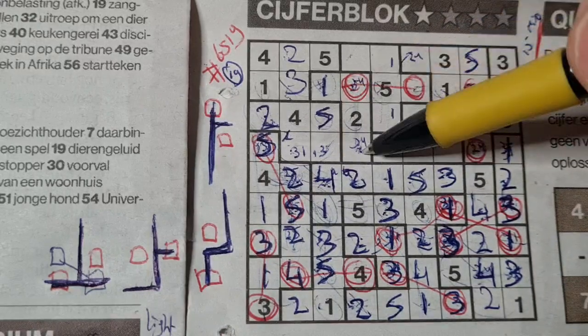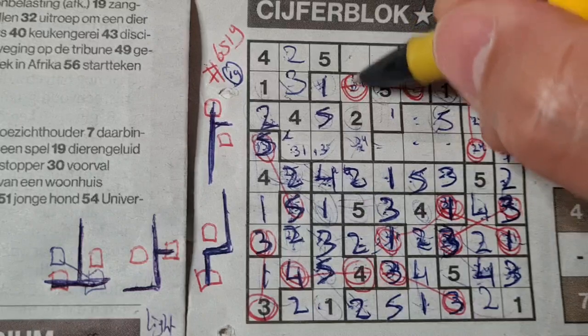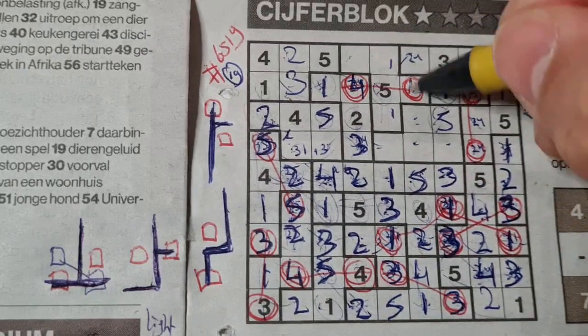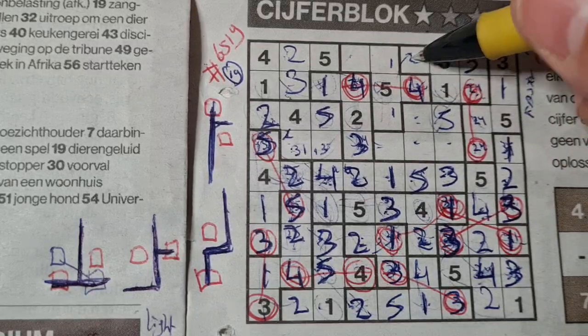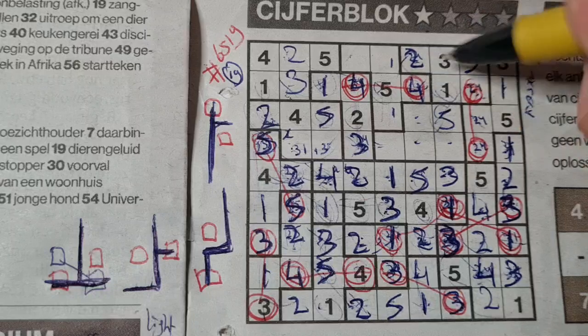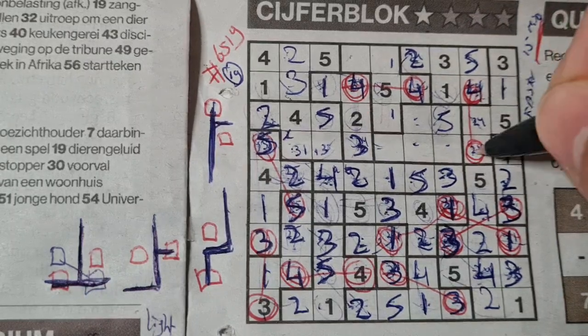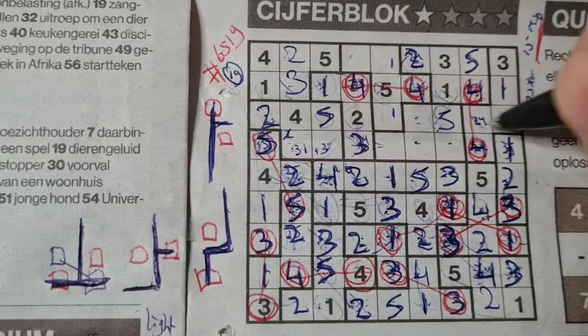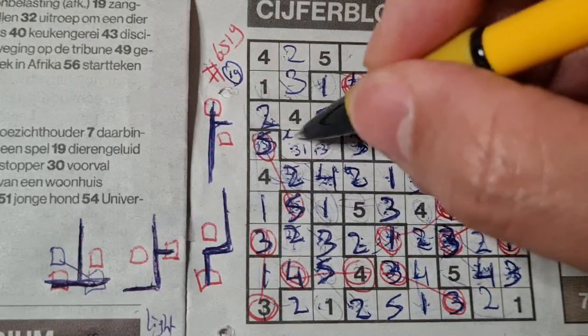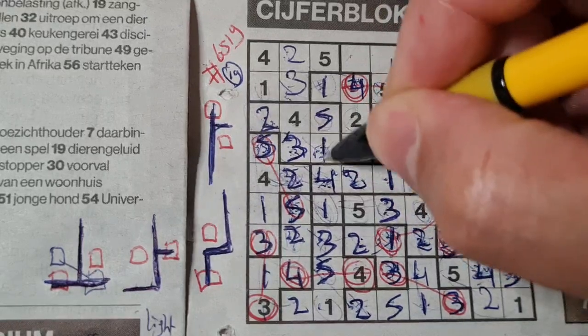I marked those two boxes earlier: three and four — we have a four there, no four there, four should be here and three goes there. This box is connected with that box, will also be a four. Two and four — we have a four now, so this box cannot be four anymore, this box will be a two. One box left in this area for number four — connected with that box, will also be a four. One box left in this area for number two. One and three — we have a three now, so no three there, three should be here and one goes there.